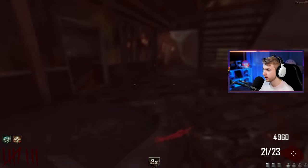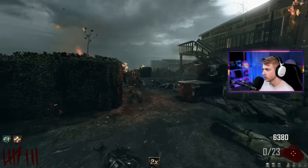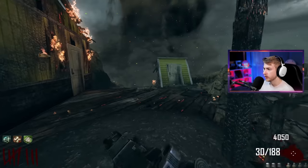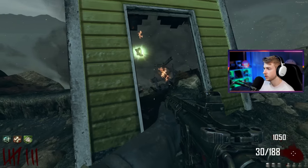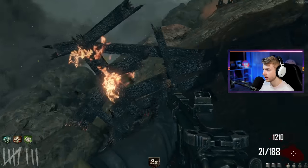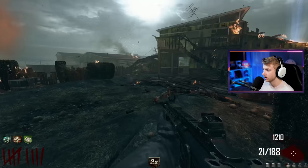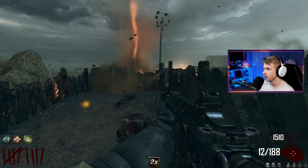I feel like we've done everything — there's no way that's it for the map. What just happened, something just exploded. Do I have to wait till a certain round? Is there something else I have to do? Speed cola is here — that was not here a second ago. I'm grabbing speed cola. Is this still a nuke in here? No, it's double points now — whatever, I'm just going.